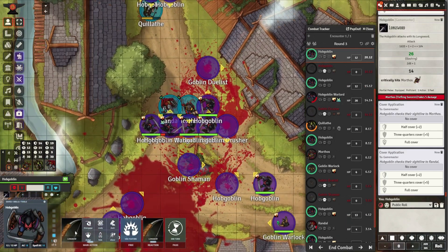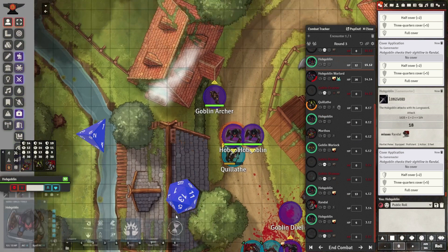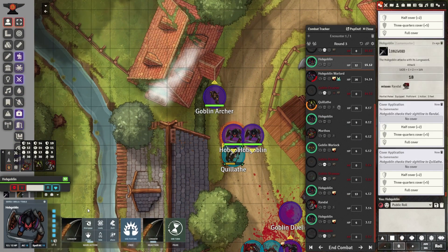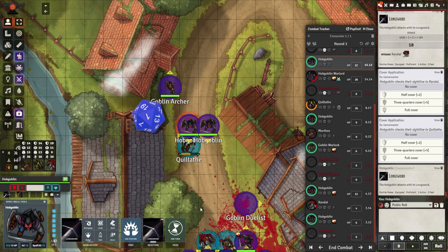Think about what a hobgoblin would do with prisoners — would they just kill them for sport? These guys are pretty smart; they might try to ransom them. But who would pay your ransom? Do you have any NPC friends? That's the kind of decision players have to make in advance if they're smart.